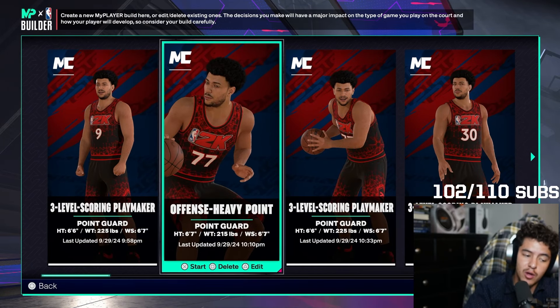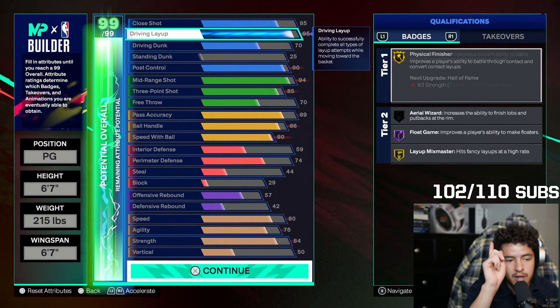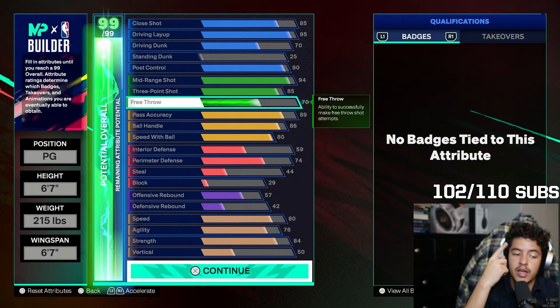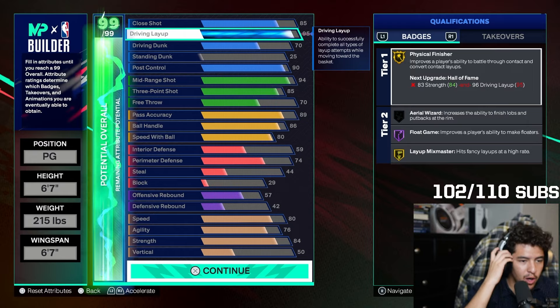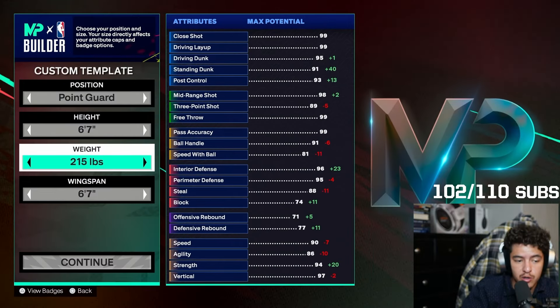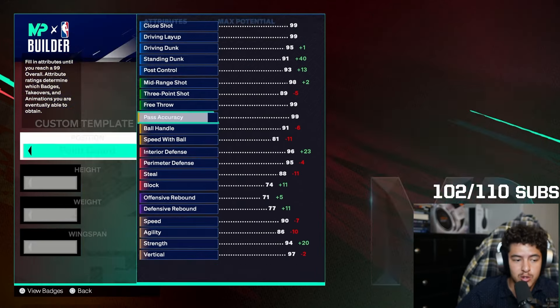Now to show you some rare builds — first I want to show you a build that someone in my chat shared with me. Their username is EXWTV. Check this out: 95 driving layup, 84 strength, 80 speed, 74 perimeter defense. No steal, but 89 pass accuracy where you can use cap breakers as well. 94 mid-range — you can use cap breakers and take it to 98, and you get Post-Fade Feed on a legend badge. When you unlock cap breakers, you can take your driving layup to 96 and get Physical Finisher on Hall of Fame. If you have multiple cap breakers, you can put some on three-point to get it to 89 for limitless range on gold. Shout out to them for sharing this build.